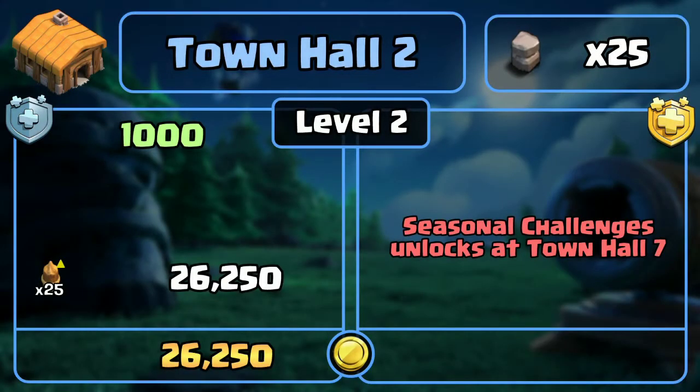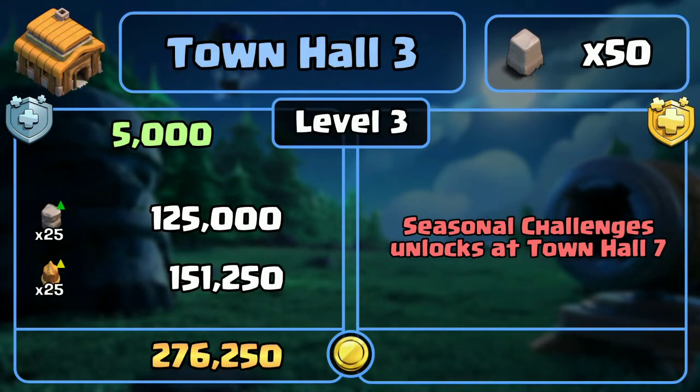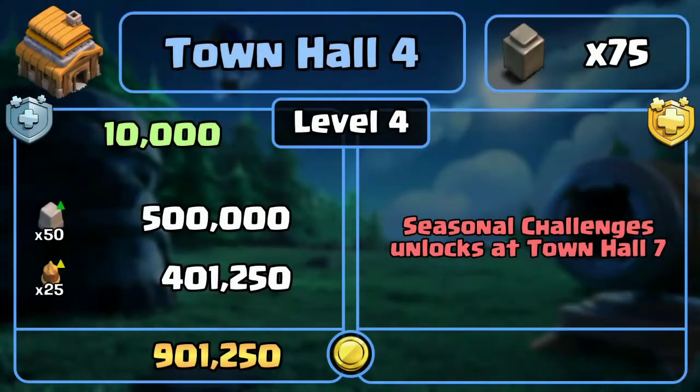So let's start from town hall 2. At town hall 2, since we don't have any walls already built, this cost includes the amount required to build all the walls and also upgrade them to the next level. Since we don't have seasonal challenges from town hall 2 to 6, we can't compare the discounts offered by the gold pass. At town hall 3, since you already have 25 walls at level 2, to upgrade them to level 3 it takes 125,000 gold. And to build the newly unlocked 25 pieces of walls and upgrade them from level 1 to level 3, it takes 151,250 gold. That adds up to a total of 276,250 gold. This is the format throughout the entire video.